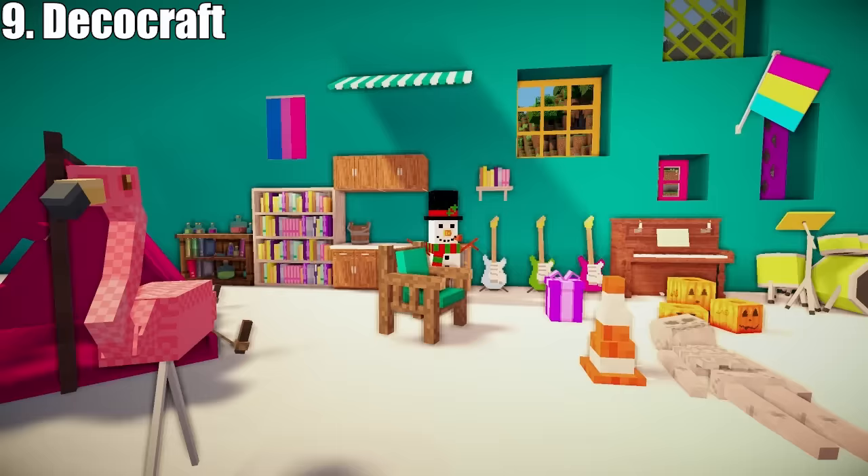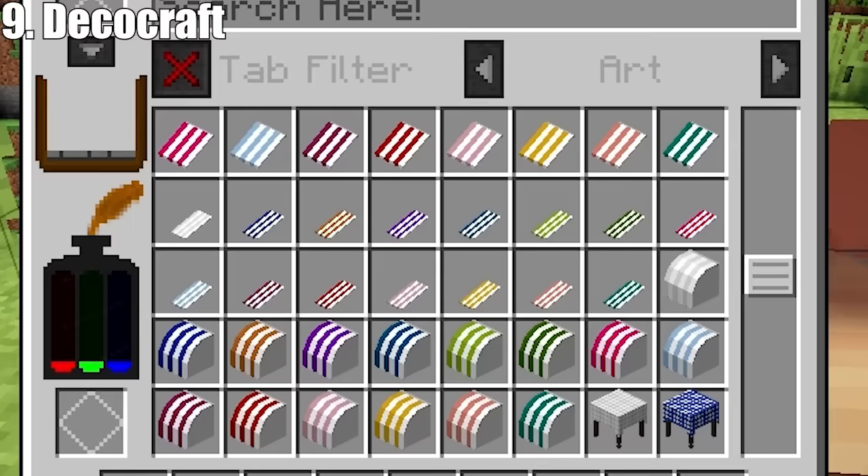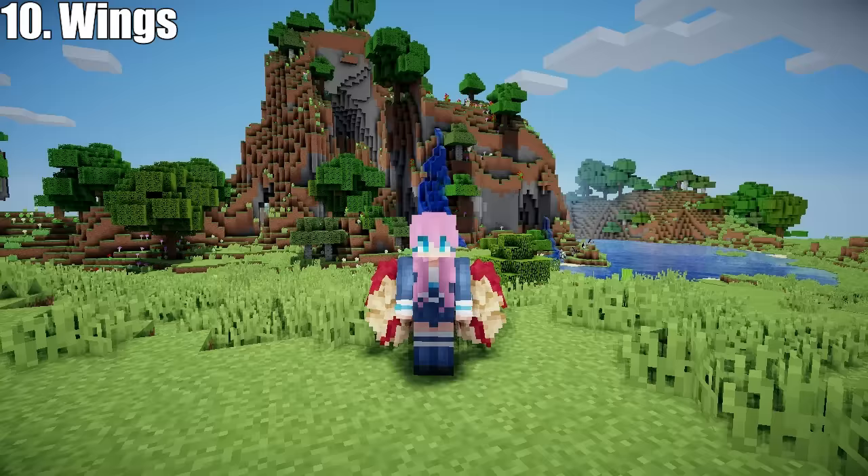Moving on to the next mod: DecoCraft by RazzleberryFox is my favourite decorating mod. All you need to do is fill up this deco bench with modelling clay to unlock all these amazing decorative items. There are so many detailed items in here that you can use to transform a space and make it look so much more realistic.